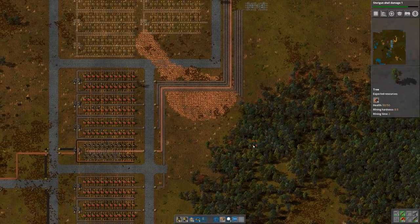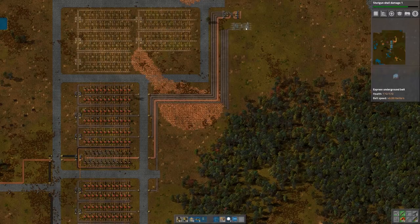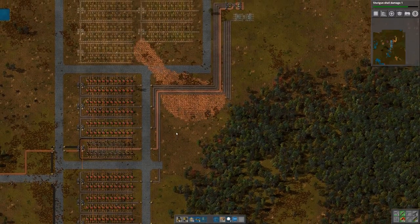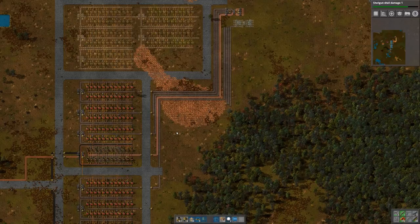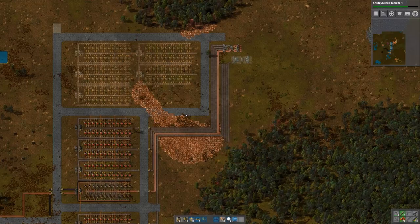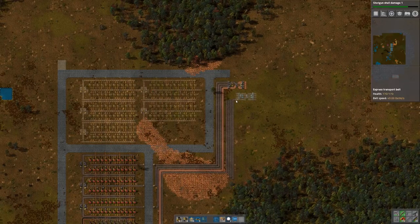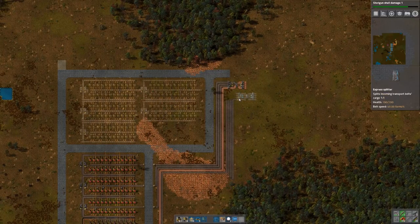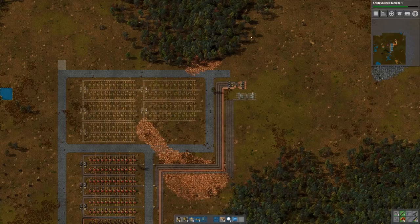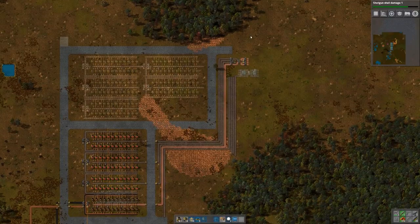I'd say we call it for this episode - we're starting to lay out the bus and we'll continue that next time. Next time we're going to add a few more slots to the bus. Green circuits is something we need to address, that needs to run on the bus. I'll make sure to have the iron and copper hooked up, and that should be enough to start building our first thing that branches off - which should be our science area, a bigger project. See you next time!